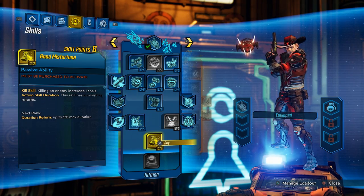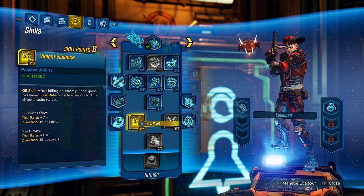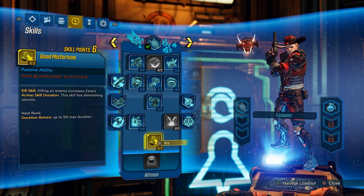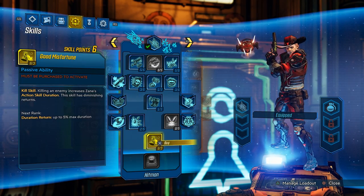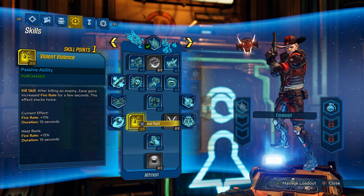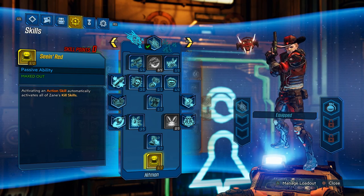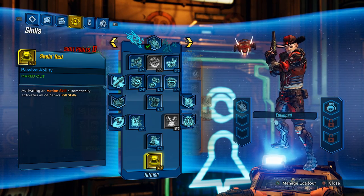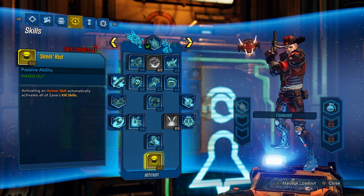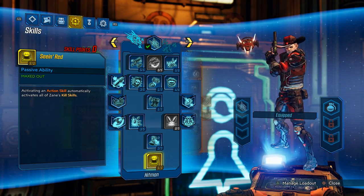We're going to stick 2 points into Cool Hand and then 2 more points into Violent Violence. This gets our DPS skills — fast reload speed and fire rate — and this stuff is great. For the last 5 levels before the Capstone, levels 20 to 25, stick 3 points into Good Misfortune, our last point into Violent Violence, and then top off with 4 out of 5 Salvation. Our last point into Salvation, and finally stick that last point into Seein' Dead. This is the Hitman skill tree up to Seein' Dead.